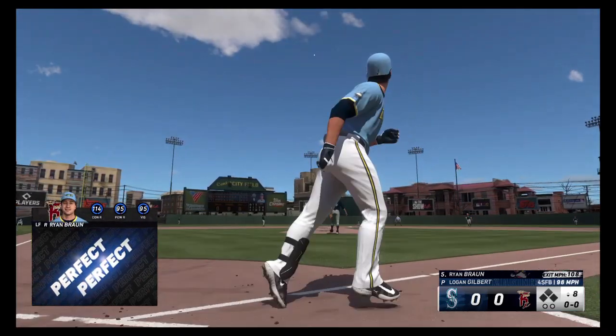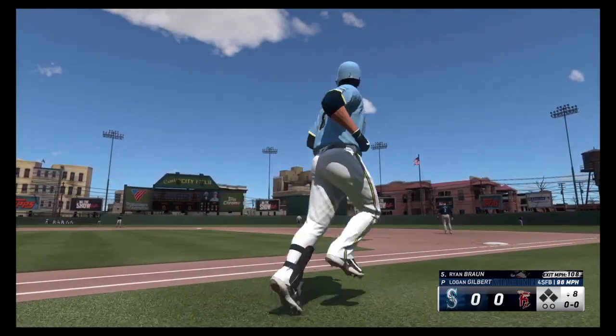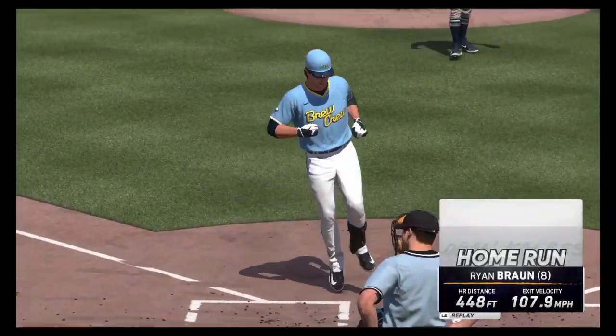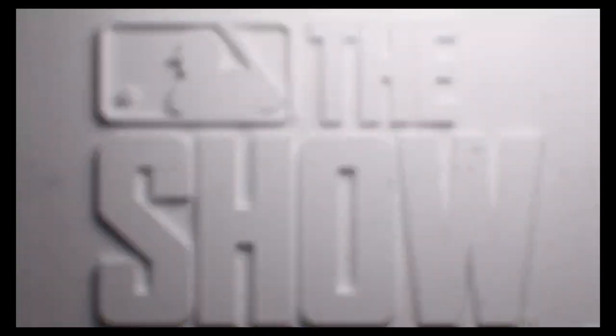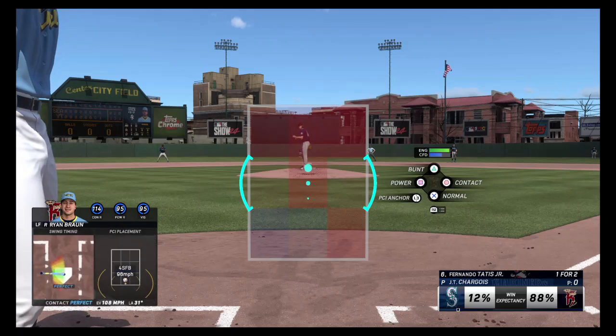Oh my gosh, I did it! Ryan Braun to center — going back and it's gone! Holy crap! How long did that take me? Eight innings. 4-for-48, 108 exit velocity to center. I don't care that it's one run — at least I got one.